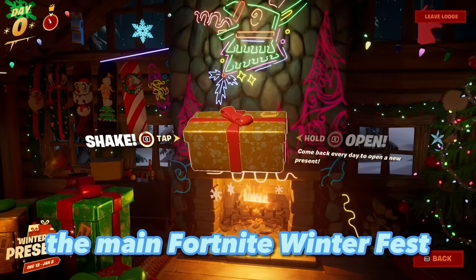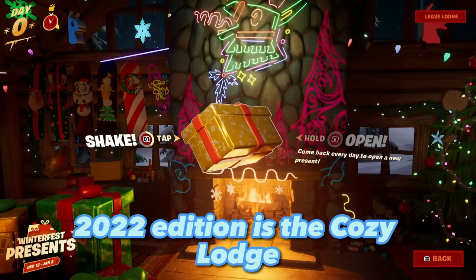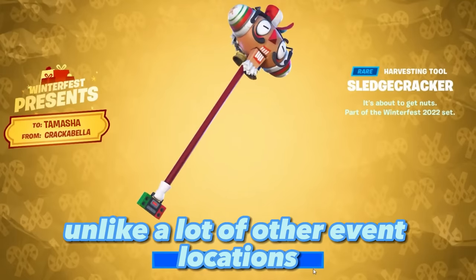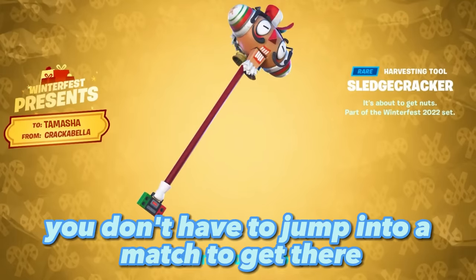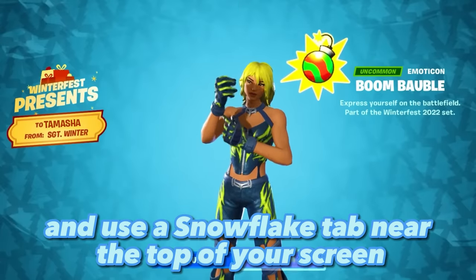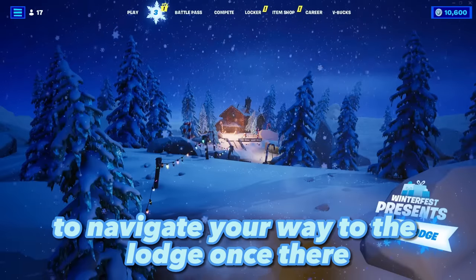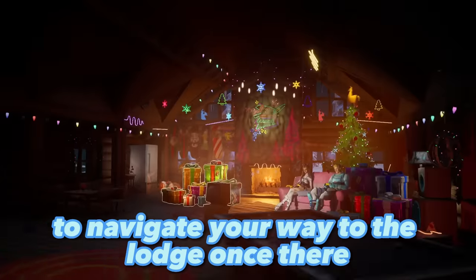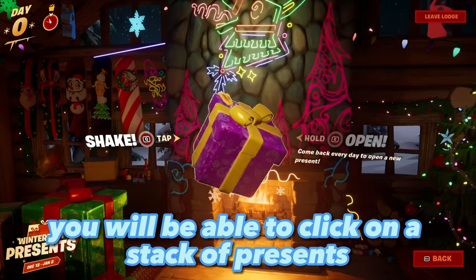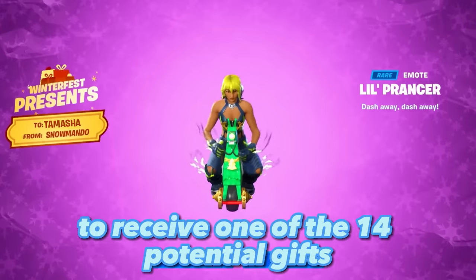The main Fortnite Winter Fest 2022 location is the Cozy Lodge. Unlike a lot of other event locations, you don't have to jump into a match to get there. All you need to do is open Fortnite and use the snowflake tab near the top of your screen to navigate your way to the lodge.